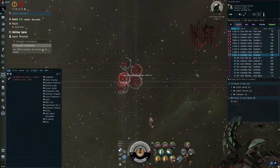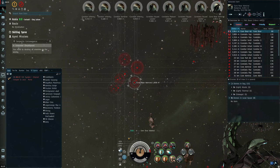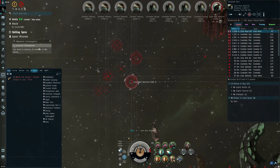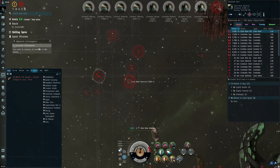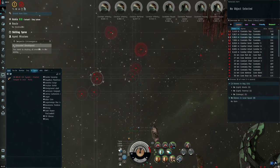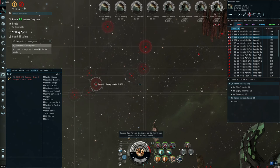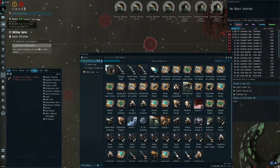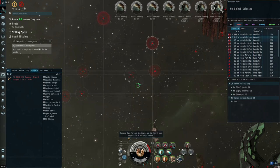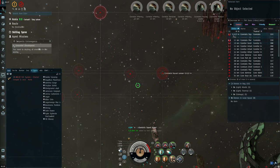Everything up close is going to auto-aggro so we've got to take these guys out first. We're going to go from what's going to hurt us the most — the battleships — then work our way down to the smaller targets. I'll get aggro and then put out my salvage drones after I kill the first guy. The rear admiral normally used to take three to four cruise missiles — actually I think it was four to five — and it just took them out in three. Running precision and it should one-shot all these battlecruisers. MTU is out.